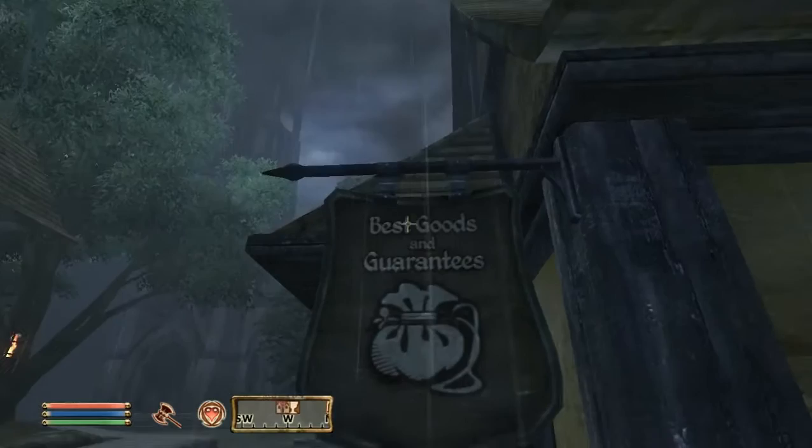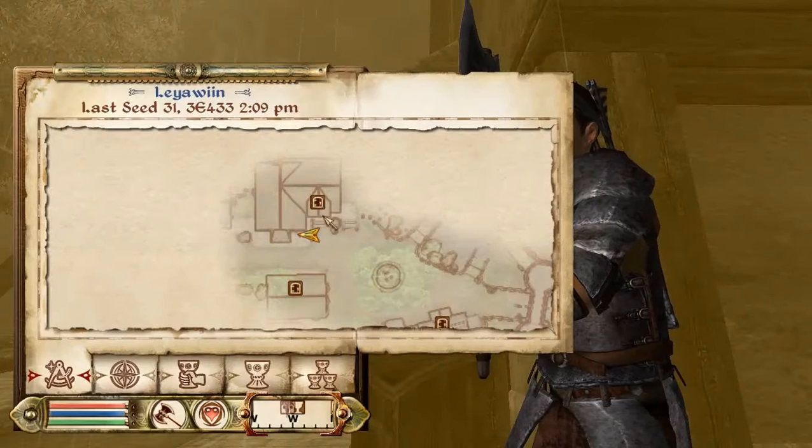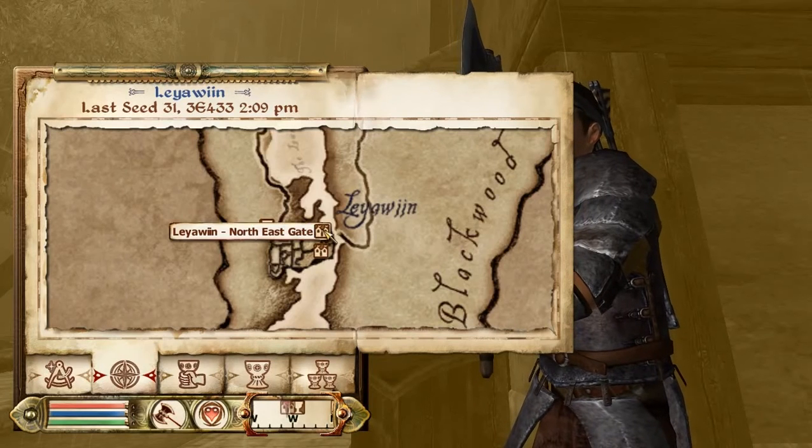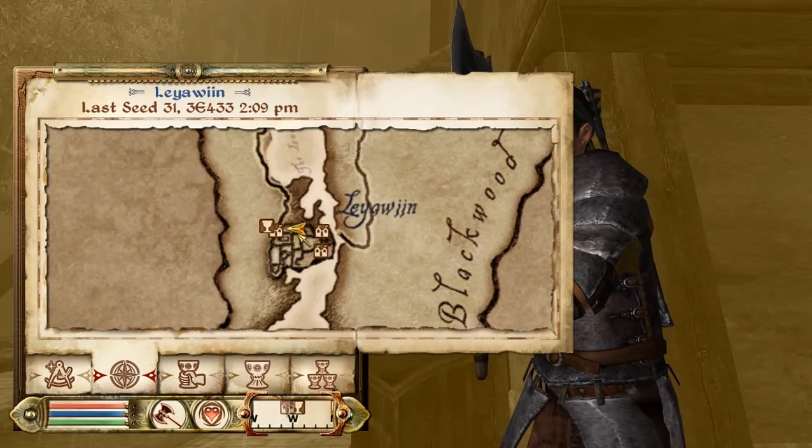First up is Nyster's Boots, located in Best Goods and Guarantees. Enter through the northeast gate and you can walk on down pretty simply.